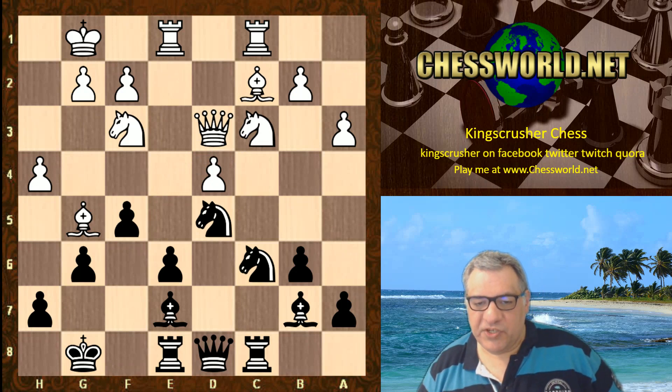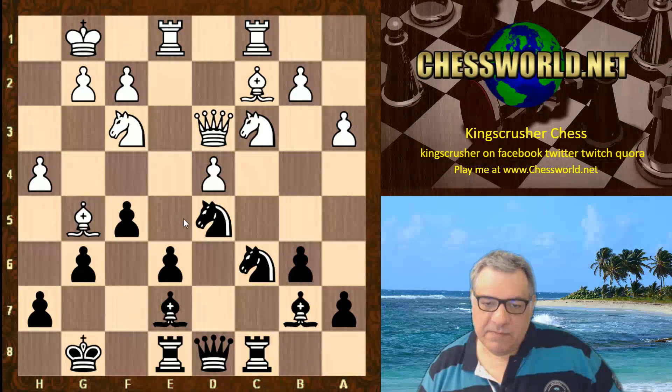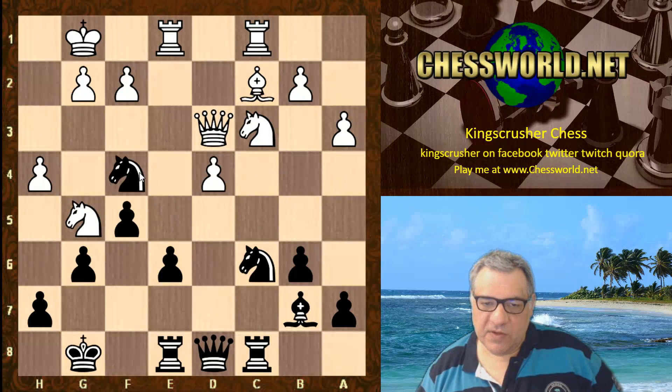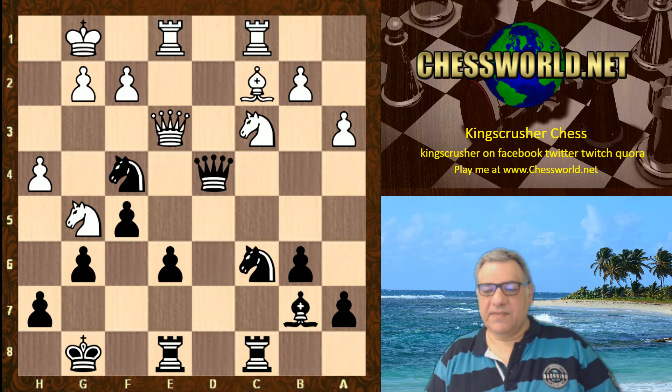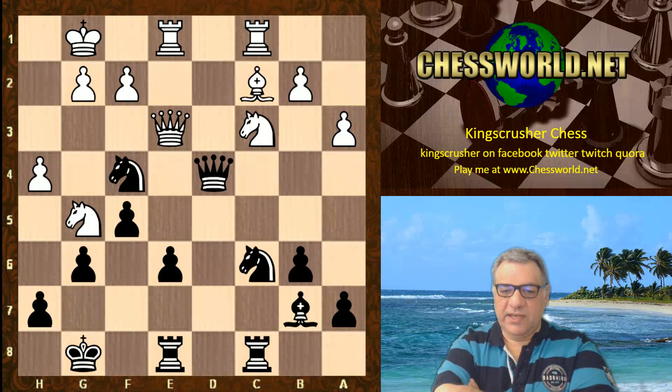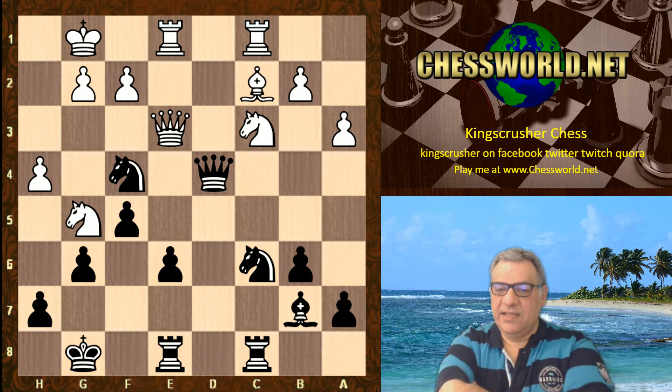We have a very sharp sequence now. This f5 has left this pawn backwards, so this has become tactically quite critical to get right. Bishop takes g5 is played, which weakens that f4 square and means now Nf4 is possible - which not just protects e6 but hits the Queen, and g2 is a coordination point of the Knight and Bishop potentially. After Qe3, the move played is Qxd4.